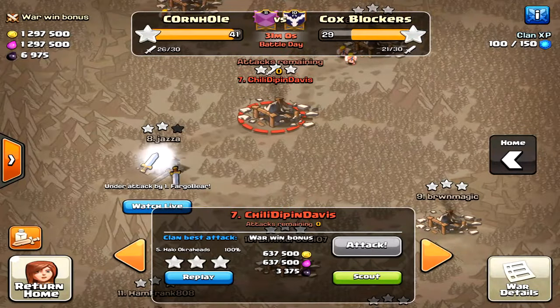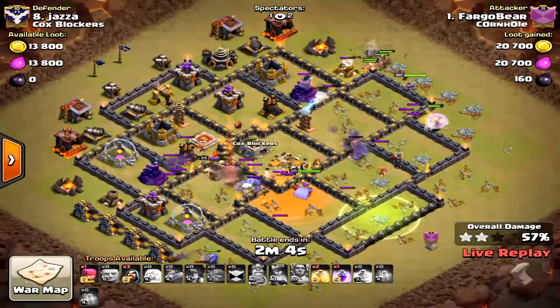Anyway, there you go — the new Bowler-Miner strategy. I think using Miners first as the tank while saving the Bowlers as long as possible is really powerful. Thanks for watching, we'll see you next time — Halo out.